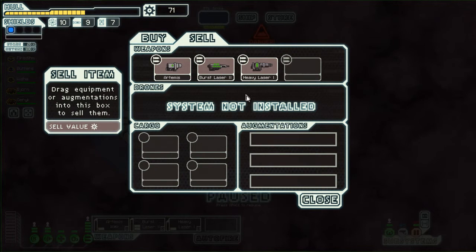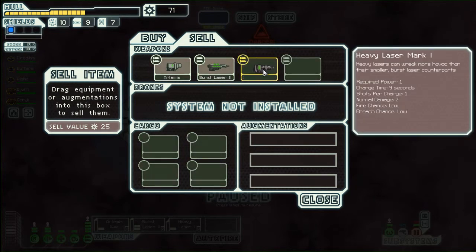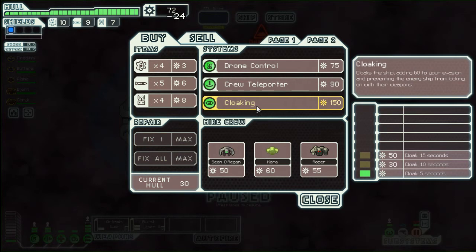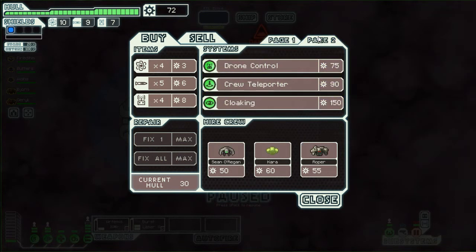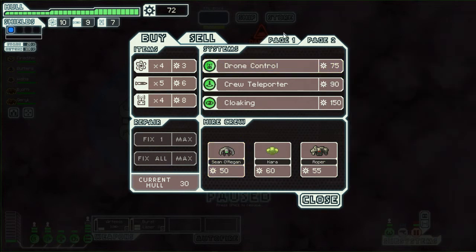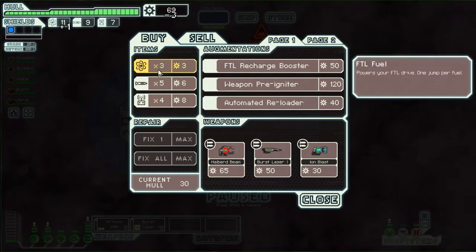We can go to sell — heavy laser. Now we've got a bunch of stuff. We're going to go ahead and repair all. Yay, now we're all repaired. They have some people for sale, but there's no reason to buy crew members right now, especially since none of them have any skills. If one of them had a full skill, it might be worth it, but they don't, so we won't.